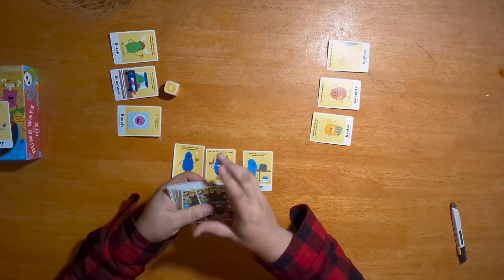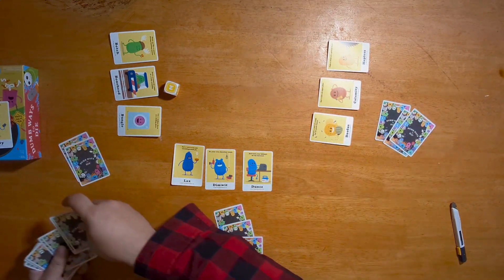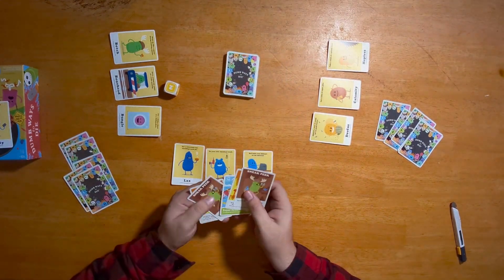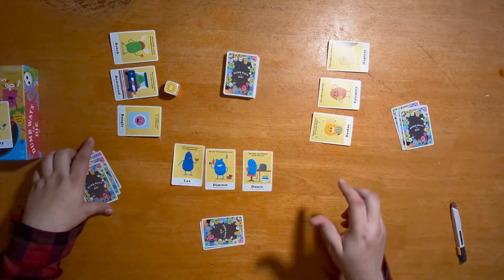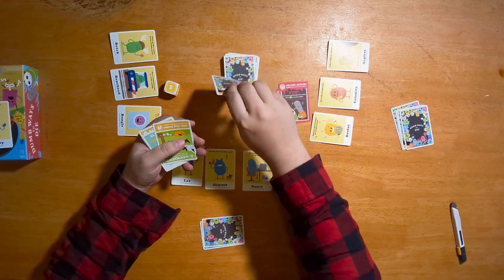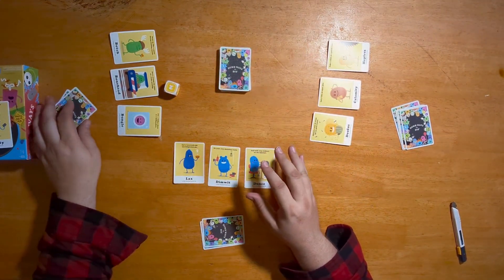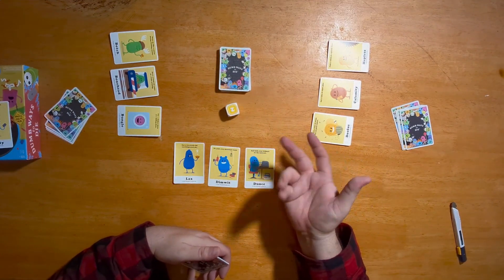Everyone gets to draw five cards to start. On your turn, you roll the die and the number denotes how many actions you have to perform. During this phase, if anyone has a psycho card or death card or accident card, you take them, discard them, and draw a backup. No one starts with these cards because they don't sit in your hand.